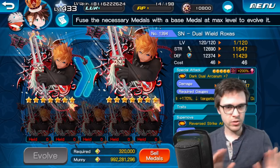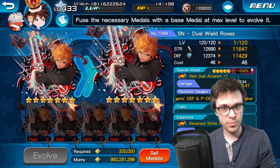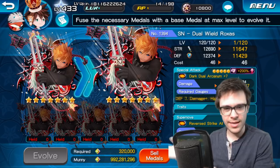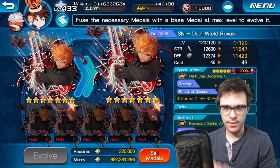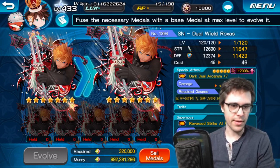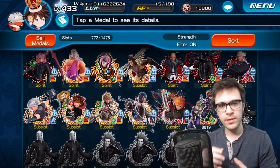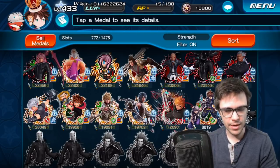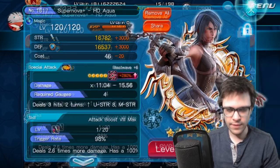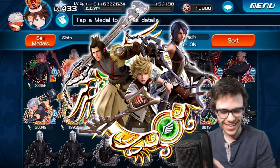Aside from these medals — because these medals are already going to be fantastic — just looking at the requirements to evolve to Supernova form in the first place, needing five copies of itself is kind of hefty. You can already tell they're going to have a banner for it, most definitely — chances are they'll probably make it so every pull you get a copy of the medal. The other medals that got upgraded were all of the Birth by Sleep trio medals, including TVA if you happen to have that. So HD Terra Supernova got upgraded, HD Ventus, HD Aqua, and if you happen to have the Terra, Ventus, and Aqua combination medal — the exclusive medal you essentially needed to whale for — that medal also got upgraded.